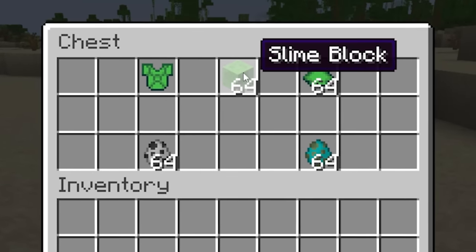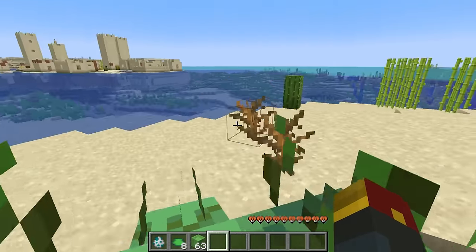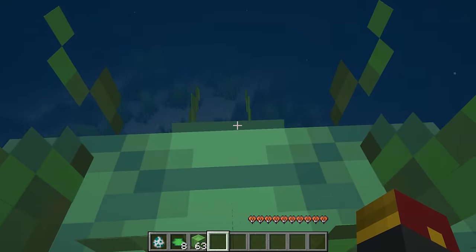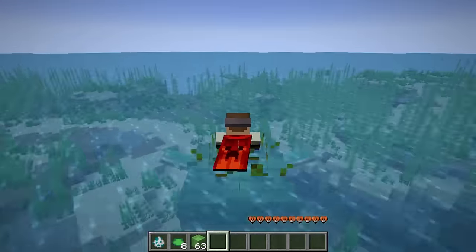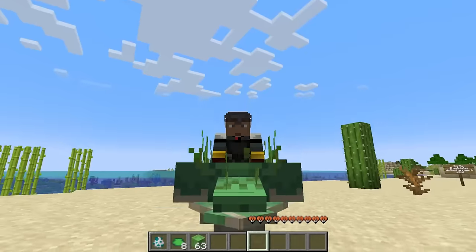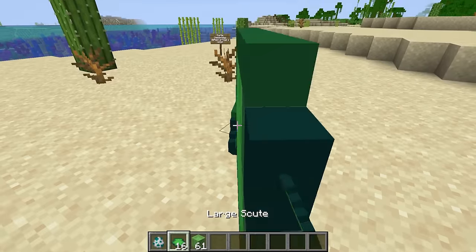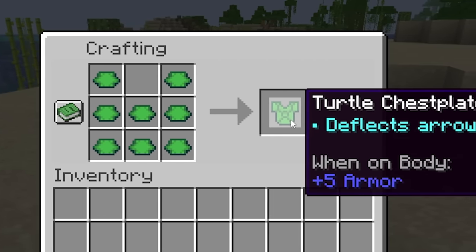Let's see what else is in this chest. You can feed this guy slime blocks — I think that tamed him. It goes over the sand too, and I'm like a speedboat right now, going so fast. I can go underwater too? I don't even need that sunken trident from before — this is going to be way faster. Dolphin's grace is outdated. You can use large scute to make a turtle chestplate.